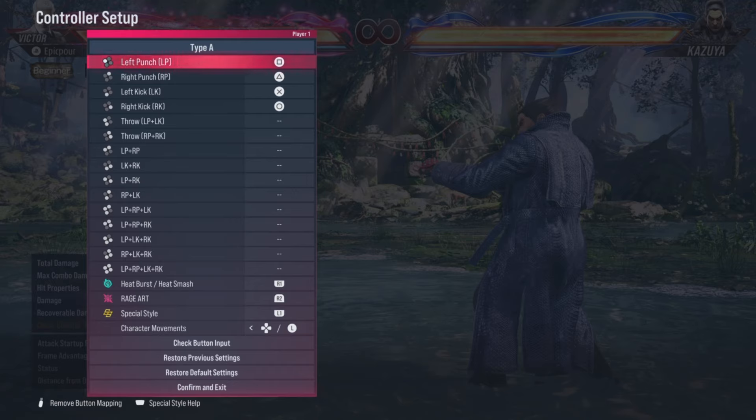This is your default button layout. Left punch is Square, right punch is Triangle, left kick is X, right kick is Circle. What I also like to do is map my right triggers so that left punch and right punch are on R1, and left kick and right kick are on R2.